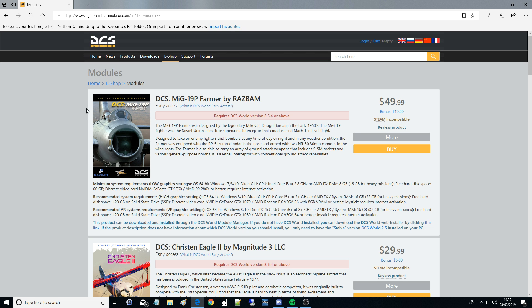I want this here - the MiG-19. So what I would do is click on Buy and then go through the usual buying process, putting in my credit card details and stuff like that. At the end of that I will have it bound to my account, so I won't have to do anything more in here.